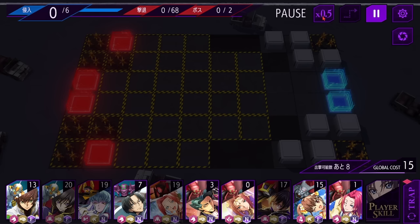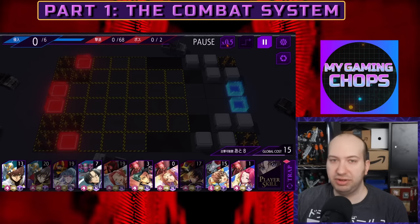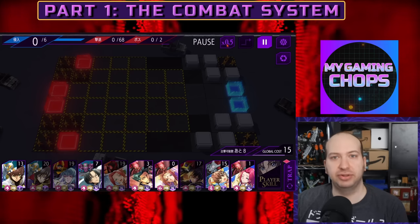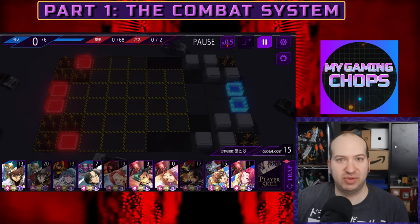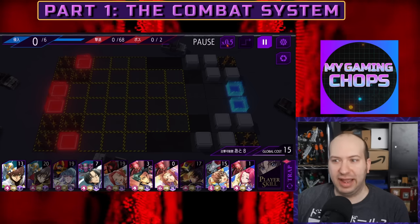Next we have the speed controls: half speed, default at 1x, and 2x. You need this to control the pace of the battlefield. Sometimes things are going slow so you want to go really fast. Sometimes you need precise timing to place your pilots, so you want to go half speed. Generally I do half or 2x.